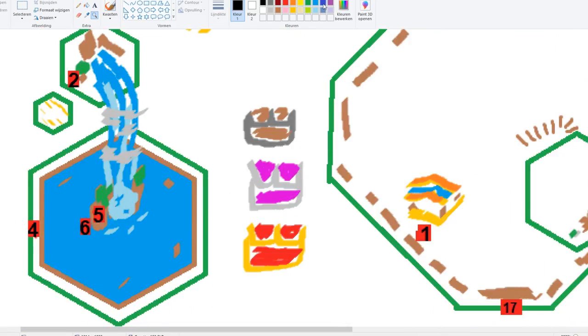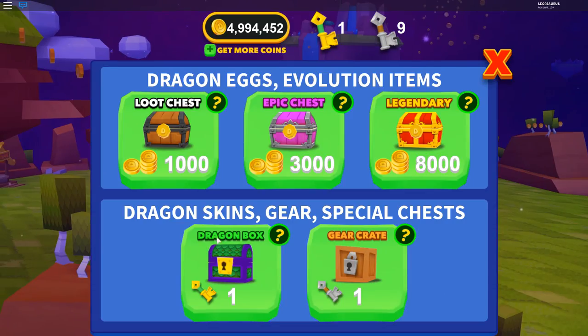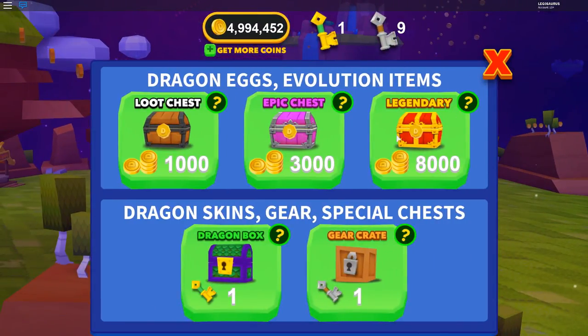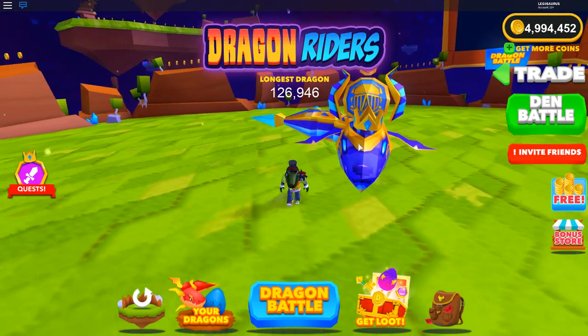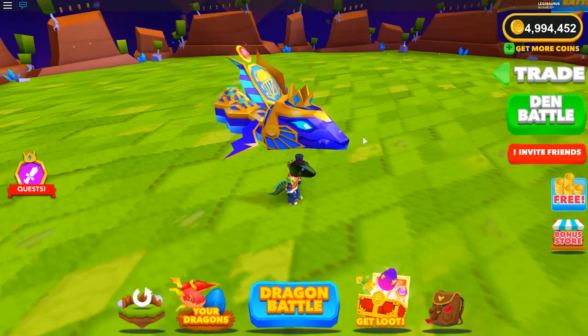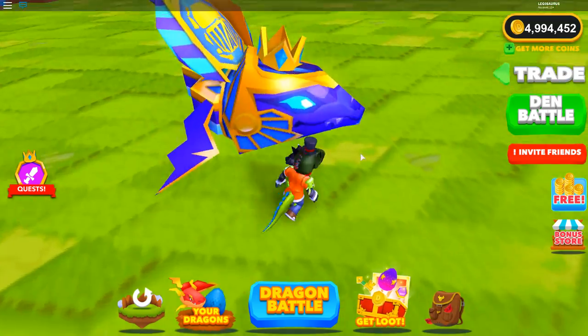Of course not all locations will have chests at all times — there are only about five active at any given time, and I think another one spawns when you find one. Every spot can have one of three types of chests. Every single location can have a normal chest, an epic chest, or even a legendary chest. The dragon skin box and gear crate don't appear randomly on the map — only those top three types do. If you're lucky you can find a legendary chest.